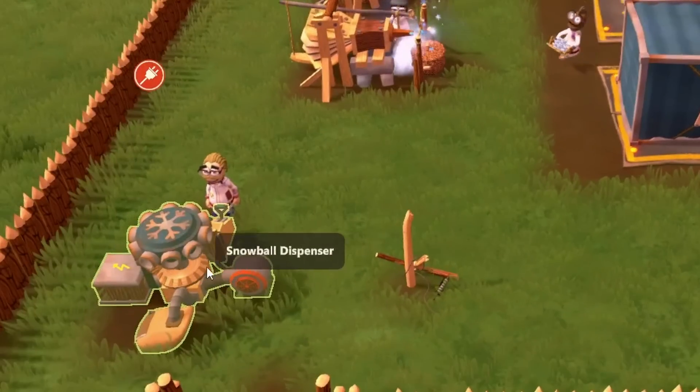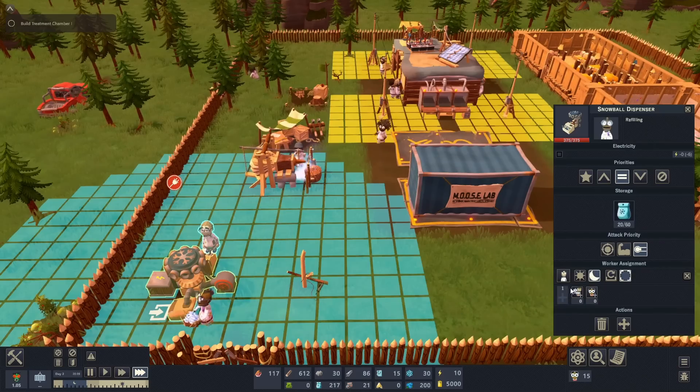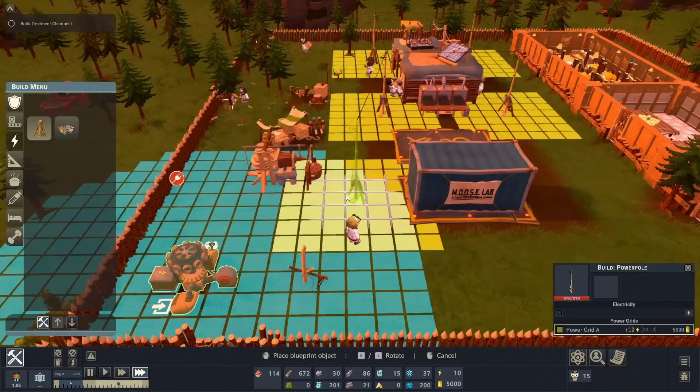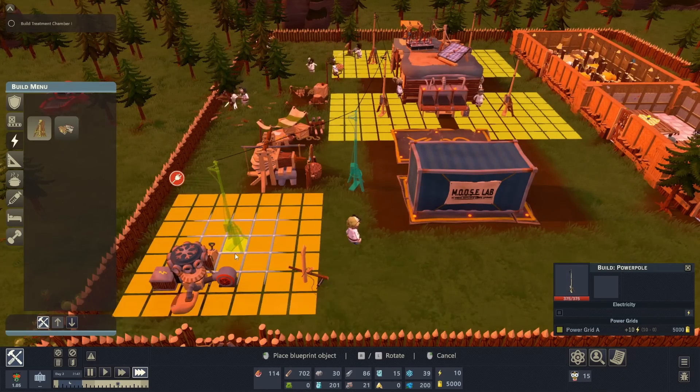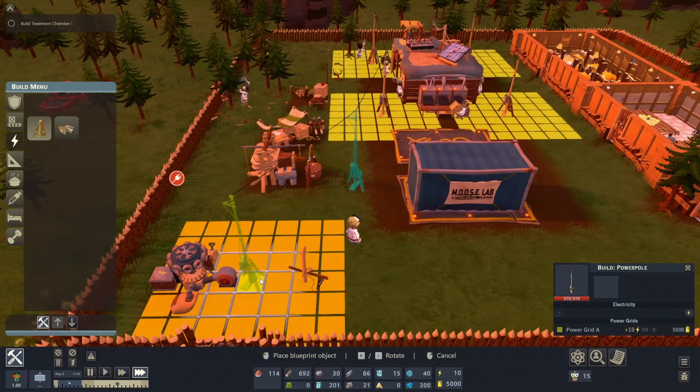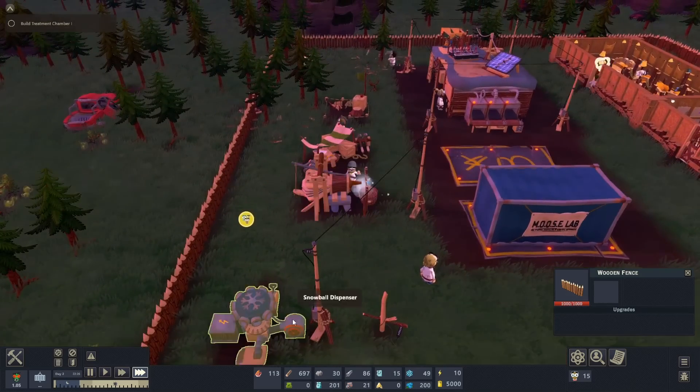There it is — 100 science points. This thing needs power too. We don't need anyone working there right now. It looks like the power can go just a little ways. So if I build two of these power poles, it should be enough. Nice — it should have power now.